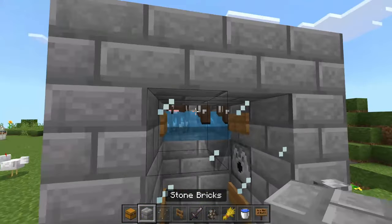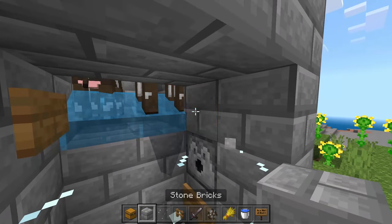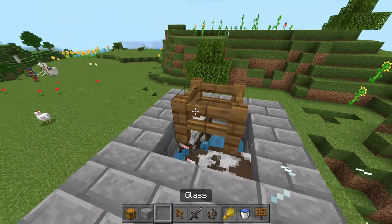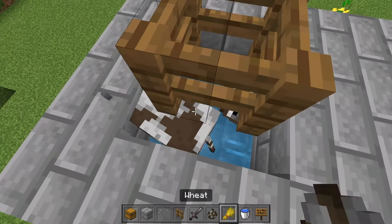We're then going to come down here and break these two pieces of glass, replace these signs with blocks, and then replace this glass. Come up here and now we're ready to breed these cows.